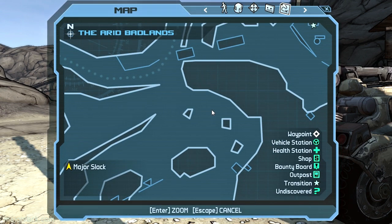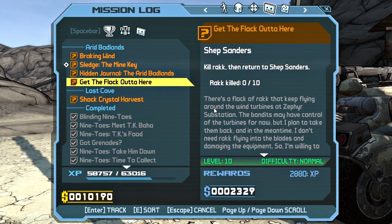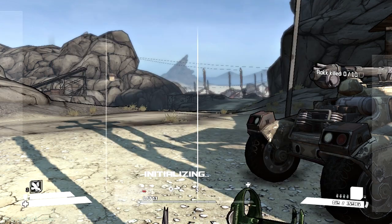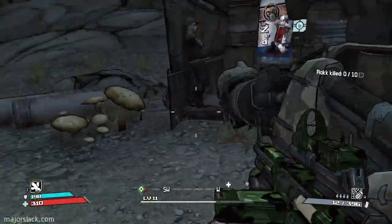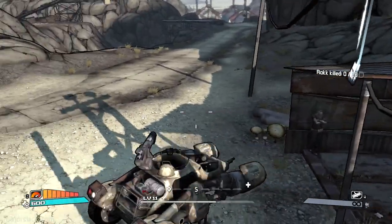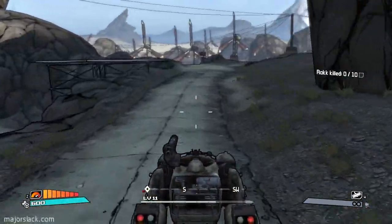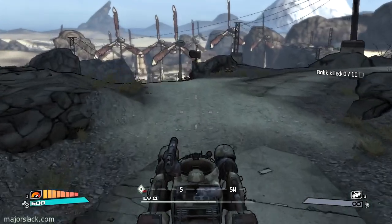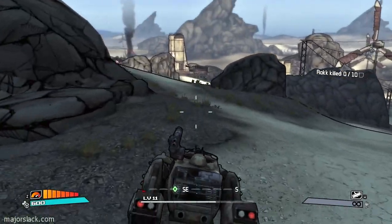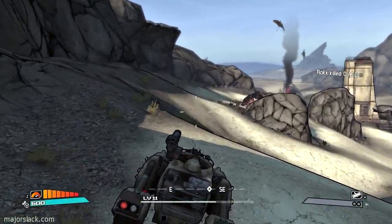Destroy a whole bunch of rakks here — that's the mission 'Get the Flock Out of Here': destroy 10 rakks, we can do that. An excellent rakk buster is the Bone Shredder — everybody should have a copy of the Bone Shredder. Just go down here a little around here and hang on — here they come.